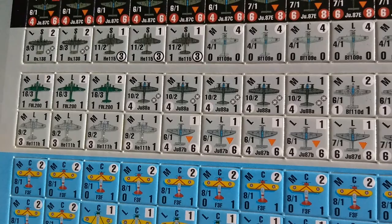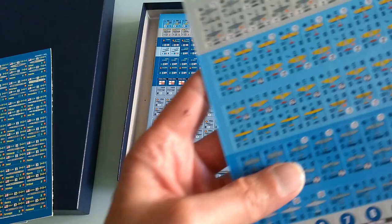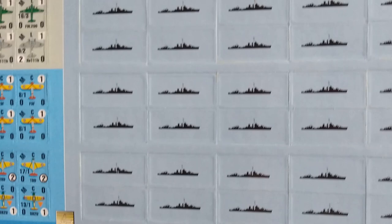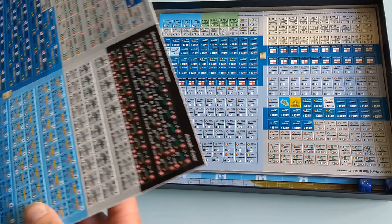This would be counter sheet number three. On the back, the airplanes do have some info, but the ships just have a silhouette. I'm curious to see how this plays solo — as the game states, you have to find the Bismarck and sink them. We'll see how that works out.